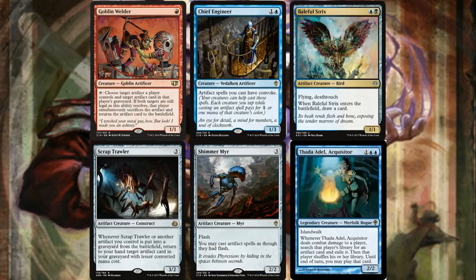For creatures: Goblin Welder lets you trade an artifact on the field for an artifact in a graveyard — it could be opponents' artifacts too, great versatility. Chief Engineer giving all our artifacts convoke is ridiculous with Paradox Engine, making it so we don't even need a ton of mana rocks. Try to get more cast triggers for Aether Flux Reservoir. Baleful Strix ETBs for card draw, flying, deathtouch — if we can recur or flicker it we get more card draw.